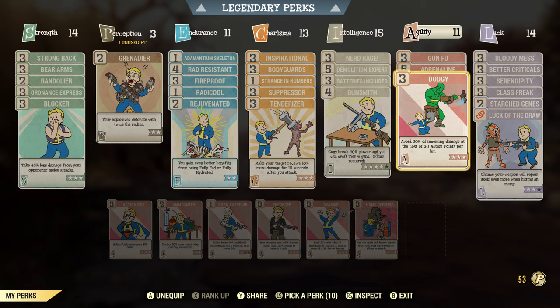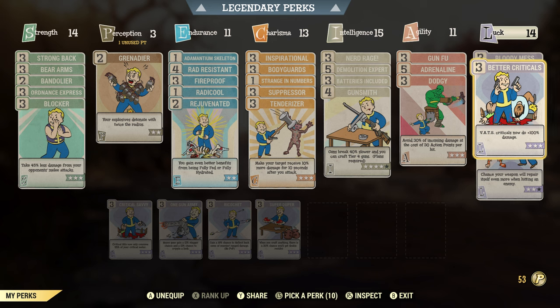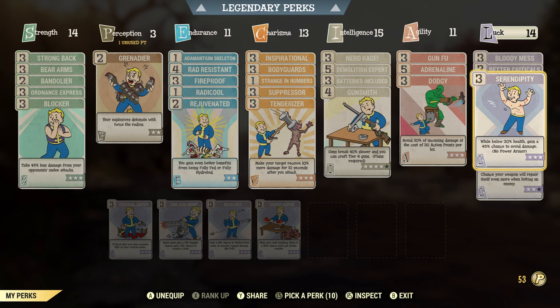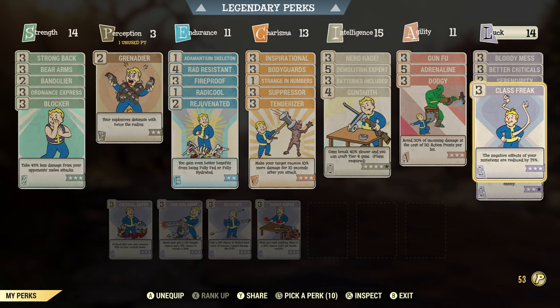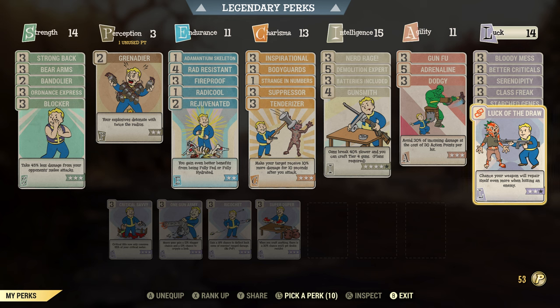Dodgy is good for all builds but especially good for low health builds. If you don't have quite so many legendary perks you can load out with cards there. Bloody Mess — 15% bonus damage, and enemies may explode into a gory red paste. Better Criticals — I do use the Grand Finale with criticals. Serendipity — whilst below 30% health gain a 40% chance to avoid damage; if you're not a low health character that's another swap-out card. Class Freak — the negative effects of your mutations are reduced by 75%. Starched Genes fixes you so you can't get any more mutations from radiation, and anti-rads won't remove your mutations.